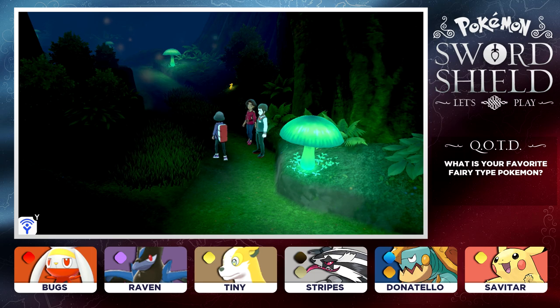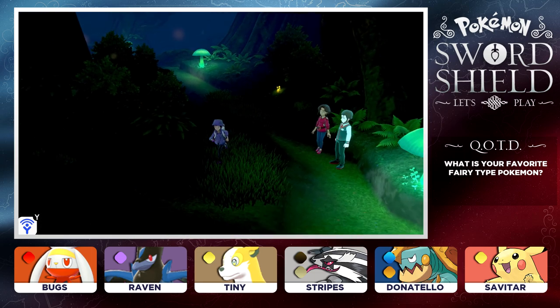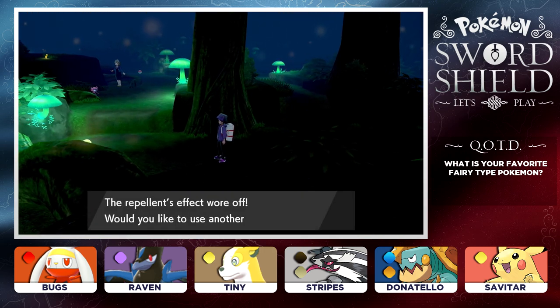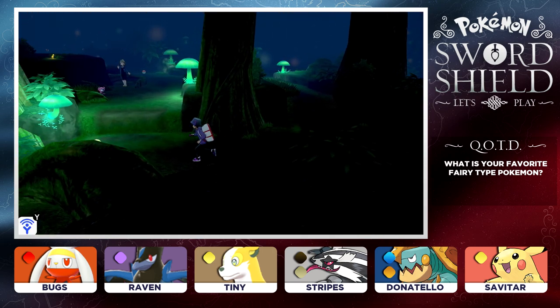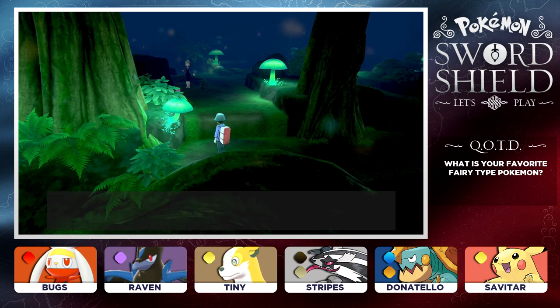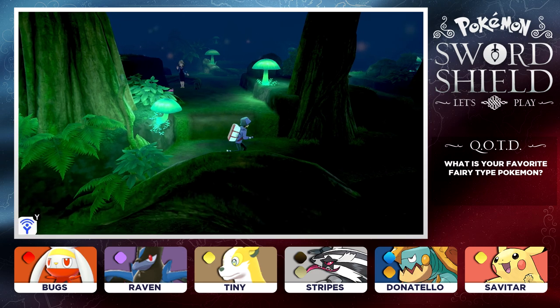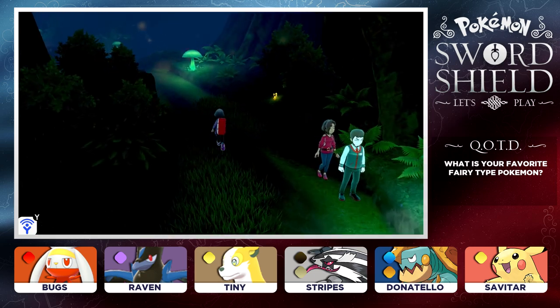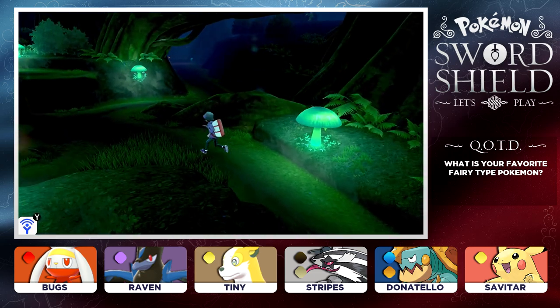We defeated the couple. Let's go ahead and it looks like we found another TM - that is going to be TM24 Snore. There's a lot going on in this place. This is pretty awesome. So let's keep going. I'm going to go deeper in past the couple as I did see another trainer over there.